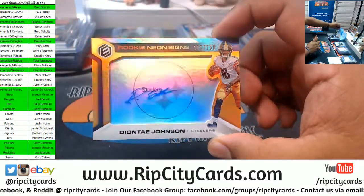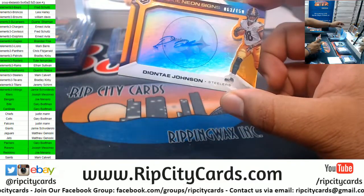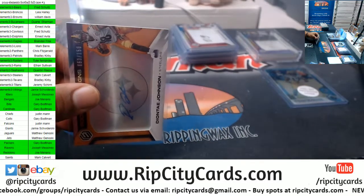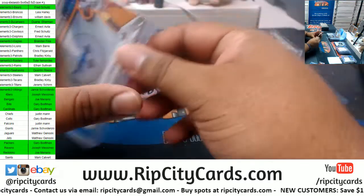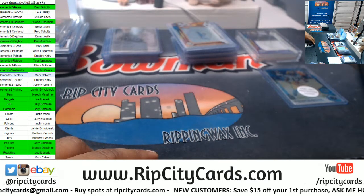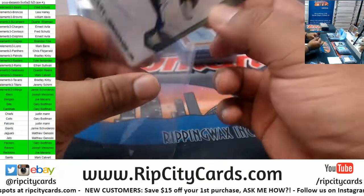Diontae Johnson, to 150, Steelers — I like how it has the logo on the back, that's kind of cool. Steelers on the board! Gary Jennings Jr., Seahawks, rookie card.